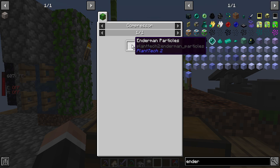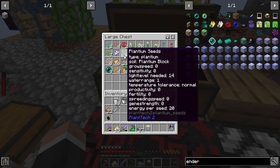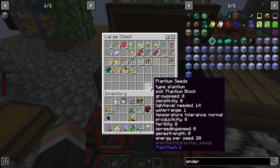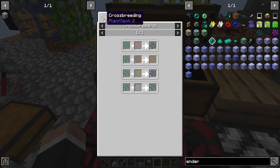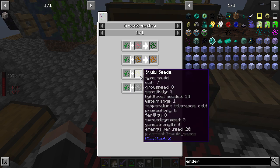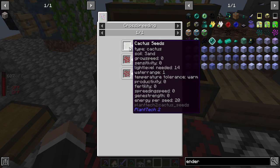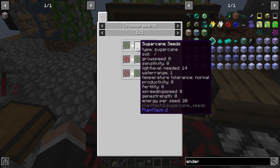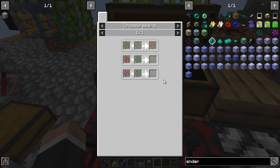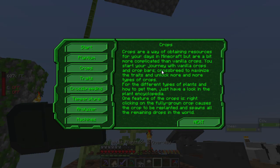I'm guessing there's going to be other ways of getting ender pearls, like the particles from Plant Tech. Plant Tech is something I've started vaguely looking into — we've got some planting seeds from one of the quests. I still don't really understand how it works; you can't make these seeds directly. Crossbreeding — I get the gist of that. You can see plant seeds with pig seeds, squid seeds, chicken seeds, fish seeds. The tablet says start your journey with vanilla crops and crop bars, crossbreed to maximize traits.